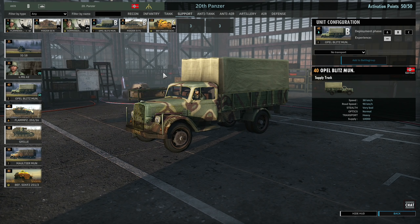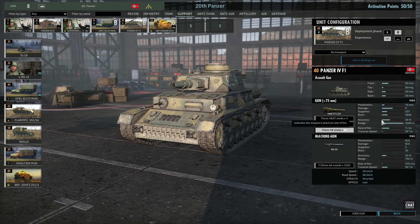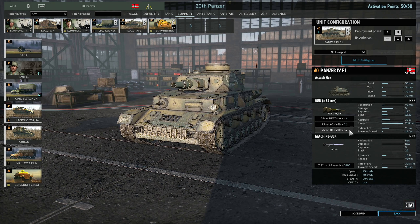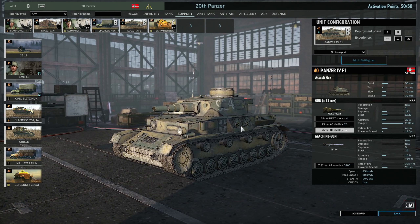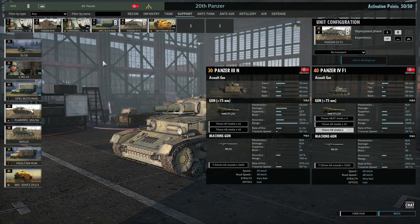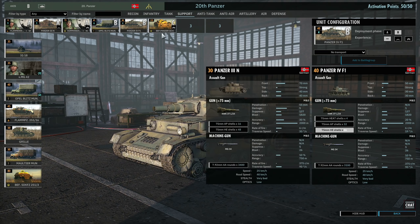Then we have the Panzer IV F1 — very similar to the Panzer IIIN, an assault gun with the 75mm. Its HE value is decent, though it could probably use a buff. Overall it's cheap for what it is. In general I'd probably end up replacing one of these with an Opel Blitz for more supply — that would be the best bet here.